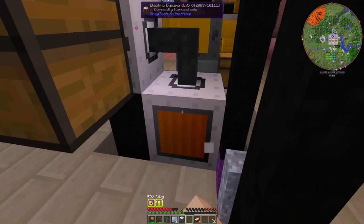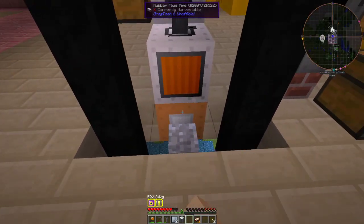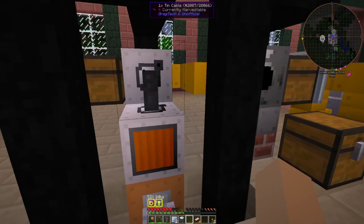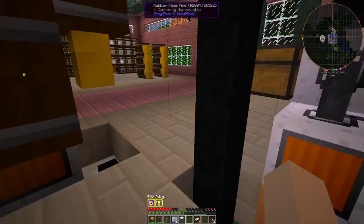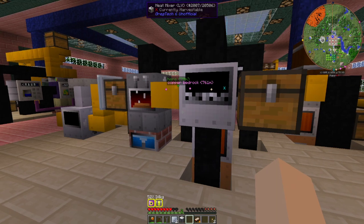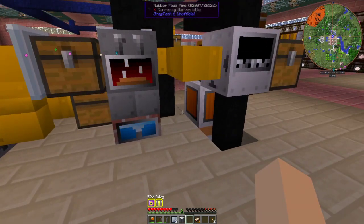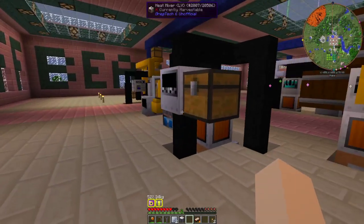We just have an electric dynamo powered by a gas turbine down here. If you're doing GT6, you won't have the gas turbine, so you will need a steam turbine with a bronze boiler to power this. You'll only need 16 EU. If you're doing the GT6U route, you will only need the turbine — you won't need the dynamo — and you'll get 16 RU for that.